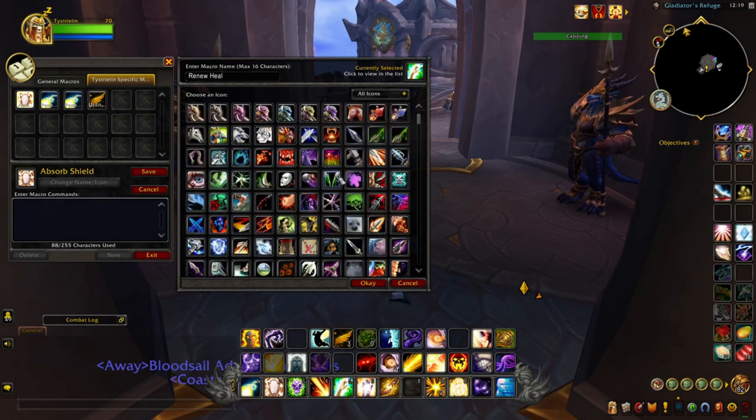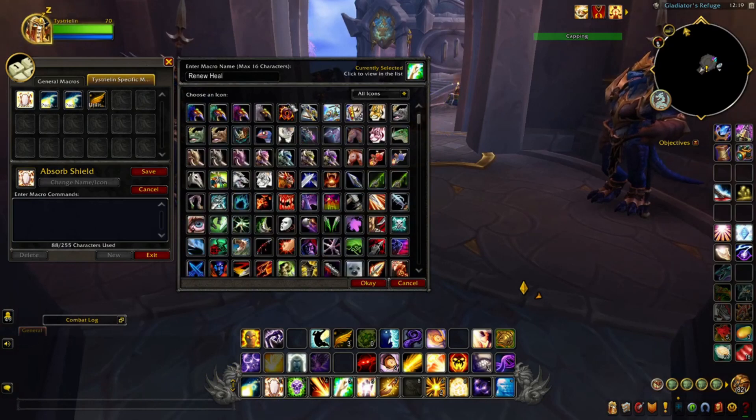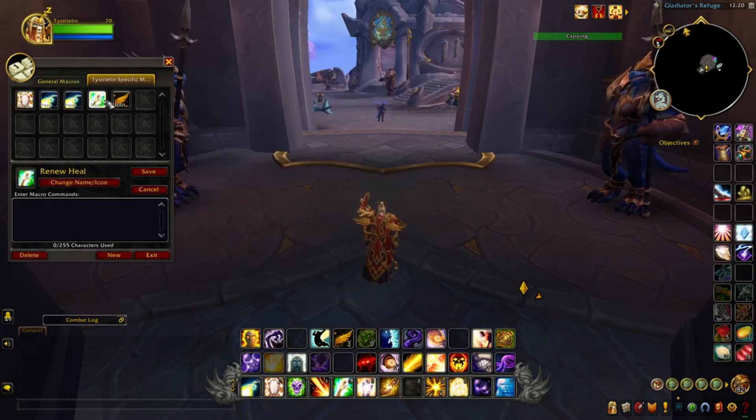Click OK and you can choose from whatever icon you want, but it's easiest to just choose the icon associated with the spell — it makes you less confused about what you're casting. Naming a spell 'Silence' as a Holy Priest doesn't make sense unless you're a Shadow Priest. So just hit OK and it's pretty straightforward to put up macros.